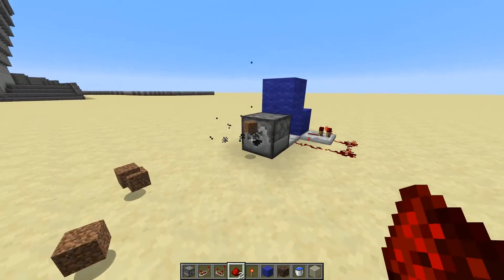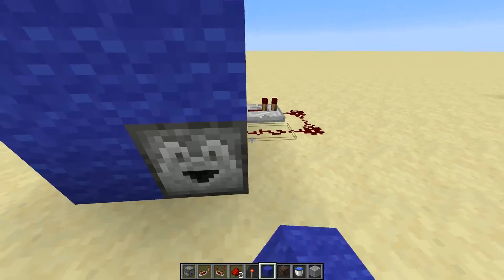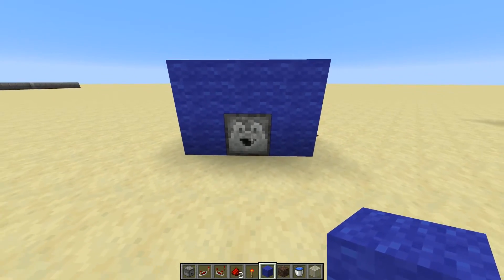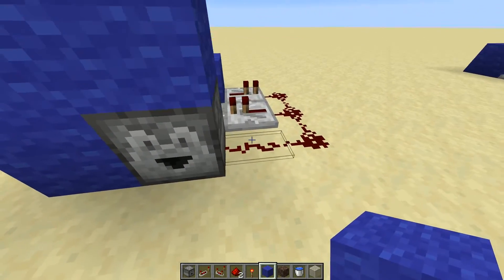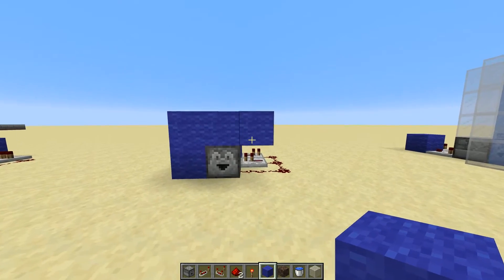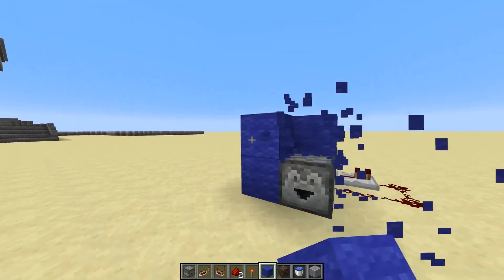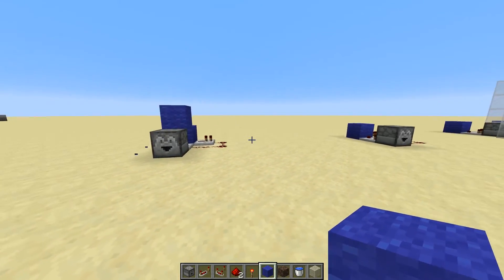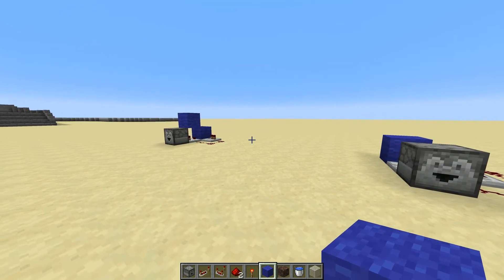This one is also a little bit easier to decorate around because you can do the whole face of this and just have it like that. Whereas this one, if you were to try and do that, you're going to run into an issue with that piece of redstone there. So kind of pick your poison — both of them are really good circuit designs and both of them will work for your item elevator. Just decide which one works best for you and your world.